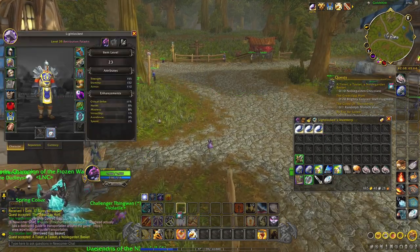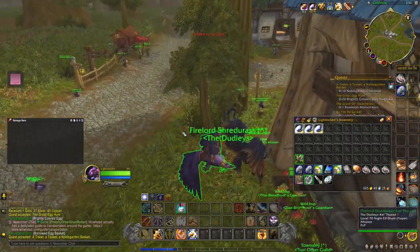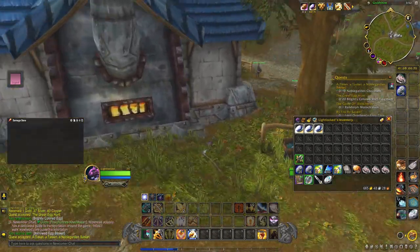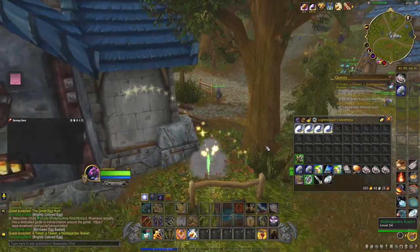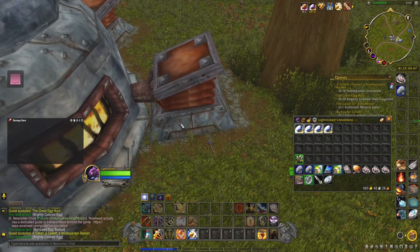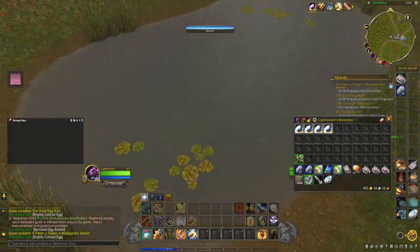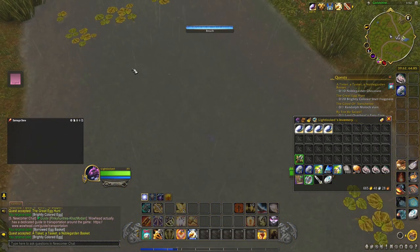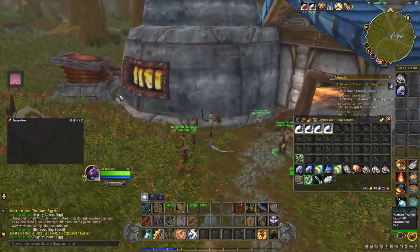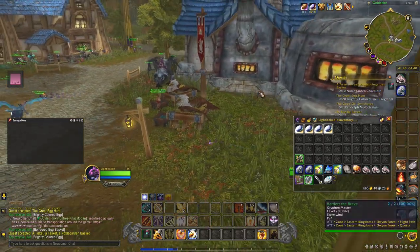I think this gives a speed buff - yeah, yeah. I'll put that on Q for now, get a little bit of speed. I've done a little bit of Noblegarden way back when. Was there an egg at the bottom of this pond? Might be misremembering - things could have changed. I know a couple eggs could spawn in these little crevices right there.